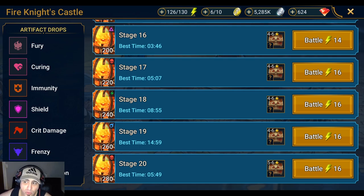This guide assumes that you have all champions maxed out — that includes mastery, skills, artifacts, and accessories — because this is end-game content for Fire Knight 20. If you're running lower stages you might get away with not completing every single thing, such as skills or not having artifacts at +16. We're going to discuss my team, the roles they fill, and replacements. My best time is five minutes and 49 seconds.